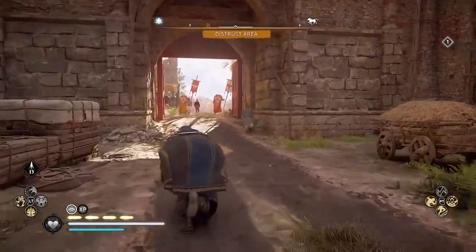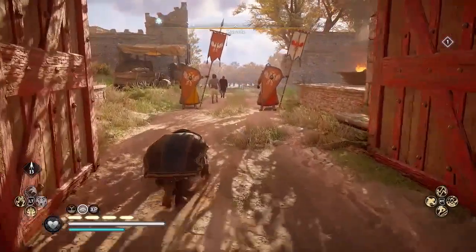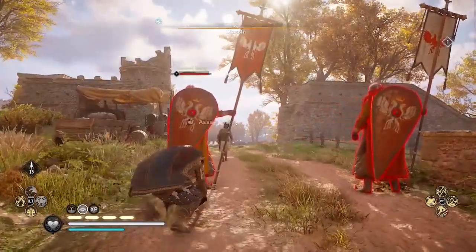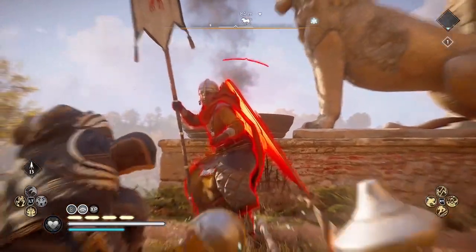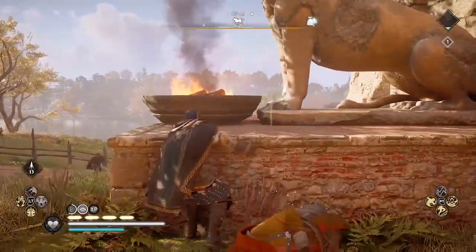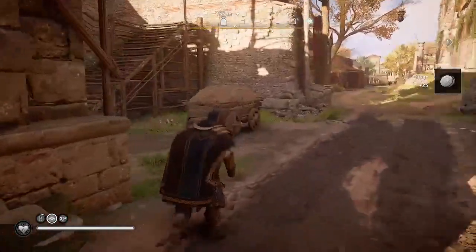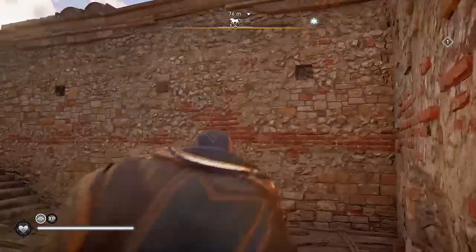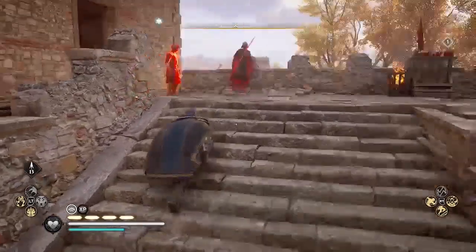Now the next pair of enemies is under this arch. When I watched this video after filming it I was shocked at how much silver I actually got from looting these guards. This one was worth 30 silver from the first guard, and 25 silver from the second guard — so 55 silver from those two guards. I designed this run as an XP run but it's also worth more silver than I expected.